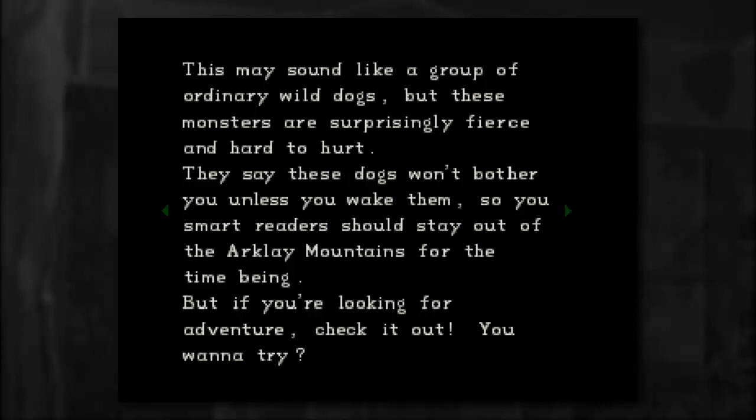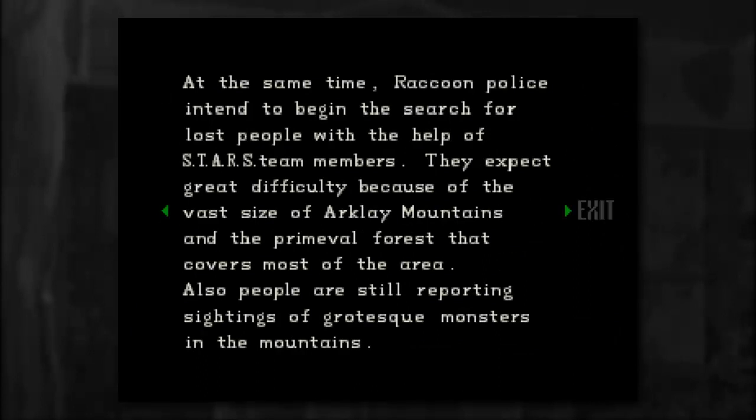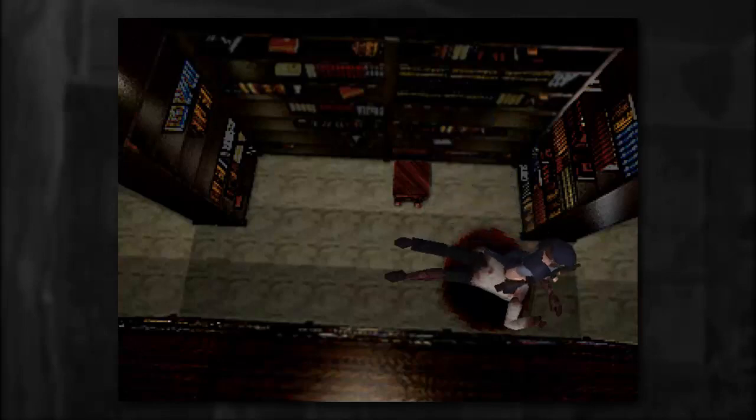You smart readers should stay out of the Arclay Mountains for the time being, but if you're looking for adventure, check it out. That sounds like a lawsuit waiting to happen. Raccoon Times, July 9, 1998: Mystery on the Arclay Mountains. Mountain road blocked. Due to successive disasters in the Arclay Mountains, the city authorities decided to block the road. Raccoon Police intend to begin their search with help from the STARS team. People are still reporting sightings of grotesque monsters. So yeah — if you didn't remember the intro, that's where we are. We are in the mansion in the Arclay Mountains, and I guess we've run into a couple of grotesque monsters here and there.